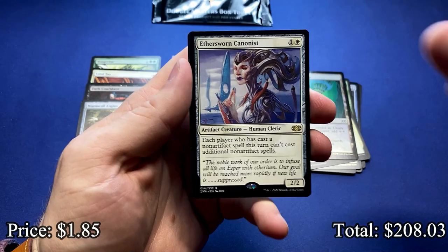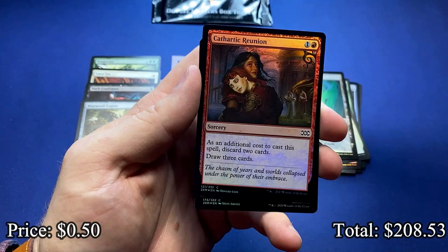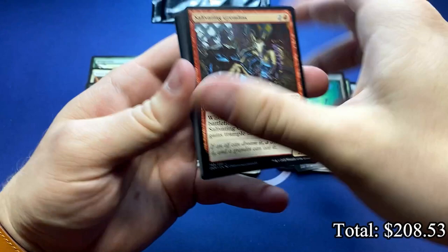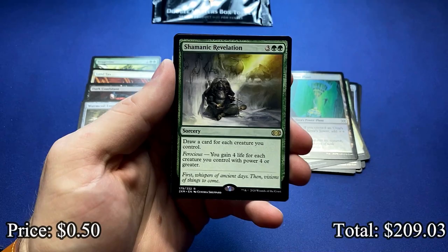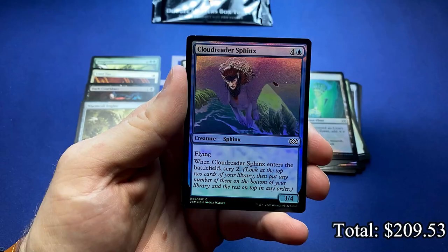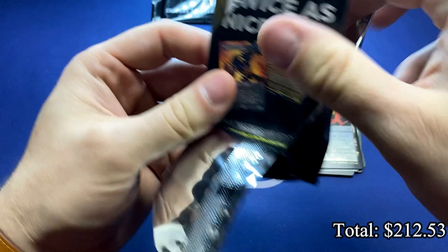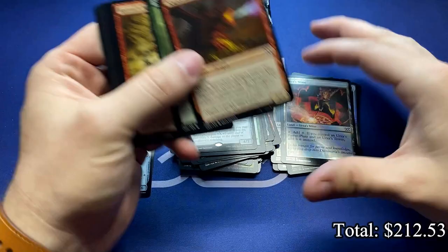Aether Sworn Canonist. And the Tempered Steel. Cathartic Reunion. And Kozilek's Predator. Shamanic Revelation and behind that we have a Mirror Battlesphere. Cloud Reader Sphinx. And a foil Urza's Mine. I think we'll get one of each of the Tron Lands foily with this box — we got two of them. Power Plant and Mine, we just need the Tower.